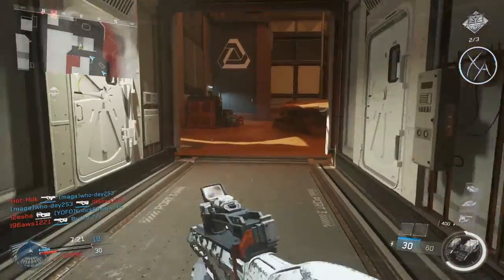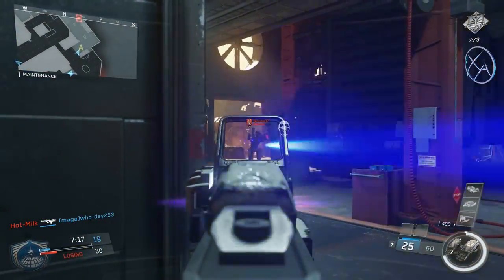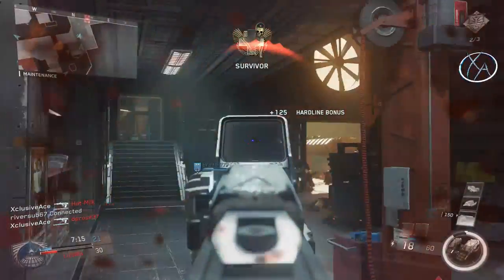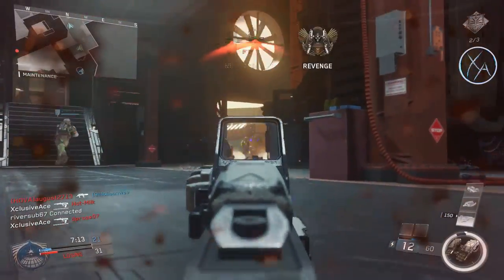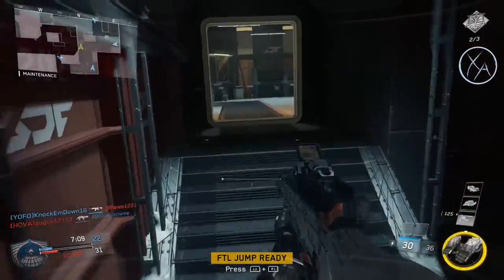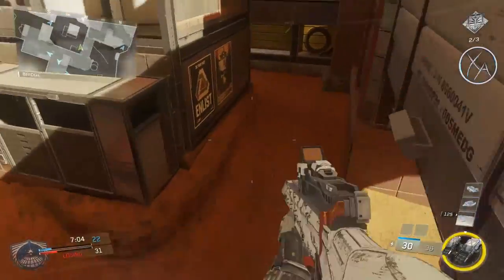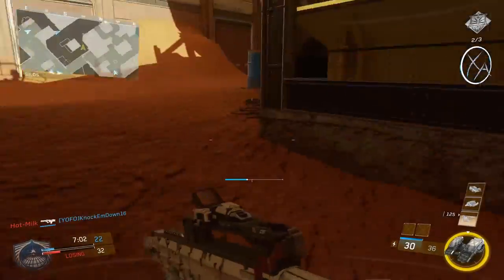Moving on to the EBR, they actually increased the center speed a little bit. So when you fire your shot, you get kicked way up in the air — the EBR has quite a bit of recoil. It still kicks up, but it comes back down to center a little bit faster, which I think is a good change. That recoil is a little bit ridiculous, so it's nice to see that it at least returns faster.